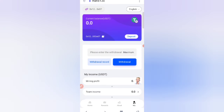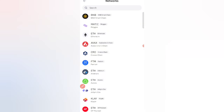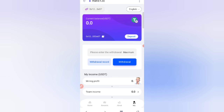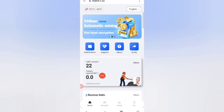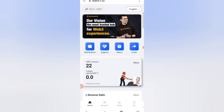You can also select your network — for example, Ethereum — from the network selection option. Back on the home screen you can see the 22 USDT mining profit, along with notification, account counter, and online customer support available 24 hours.